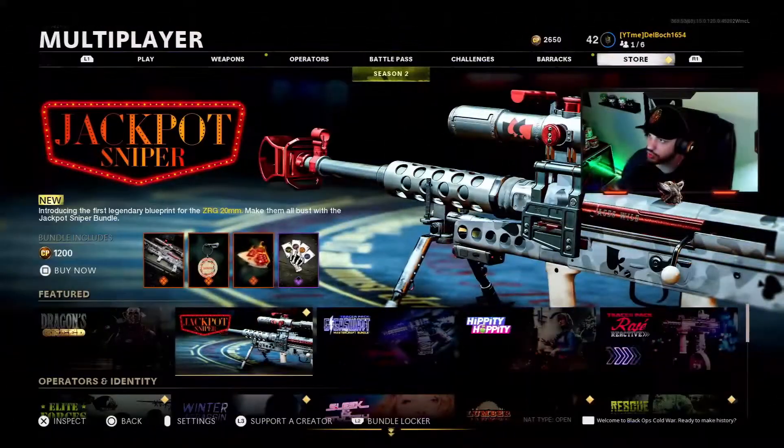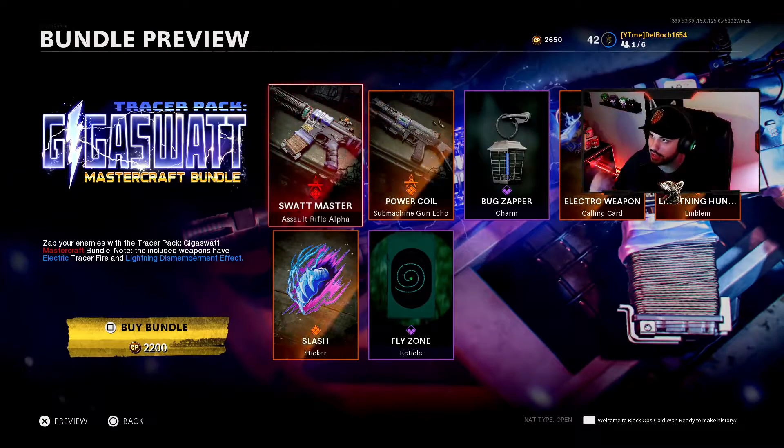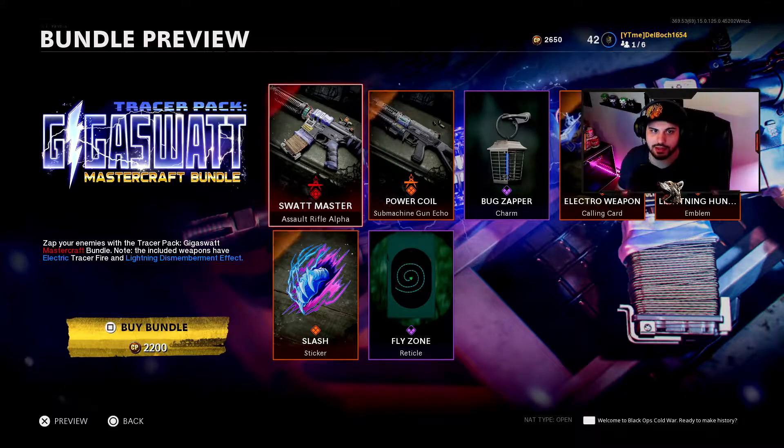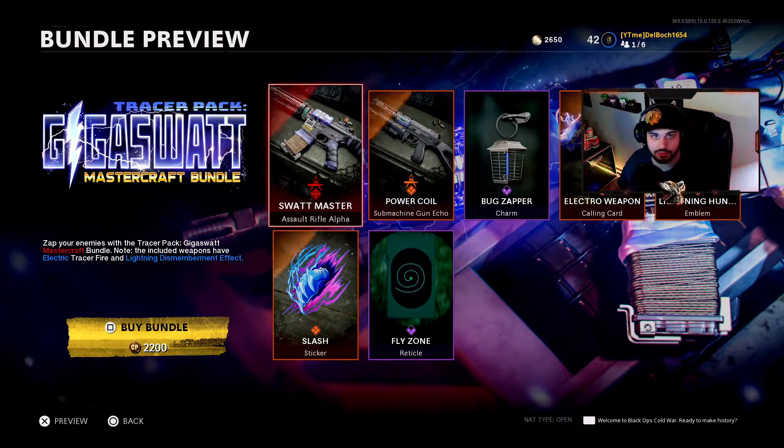So without further ado, let's dive right into it. This is going to be 2200 COD points in the store. The things my camera is blocking aren't that important — it's basically a calling card and an emblem, so it's really not the most important. The most important part is the Swat Mastercraft bundle. We're going to get a submachine gun, which is going to be basically the Bullfrog. We're also getting a couple of extra stickers, which honestly they could kind of get rid of. The only real thing we're looking for is the weapon. Hopefully they start putting more weapon variants in here and go away with the calling cards and emblems — I really don't think they're necessary, especially at 2200 COD points.